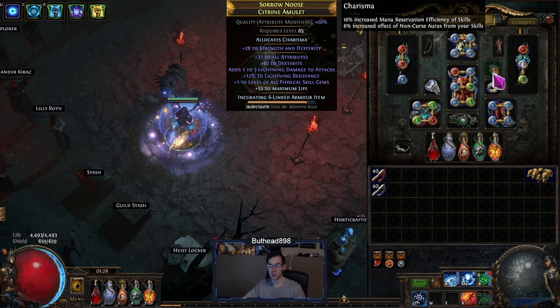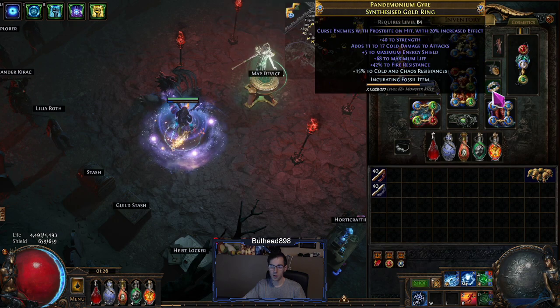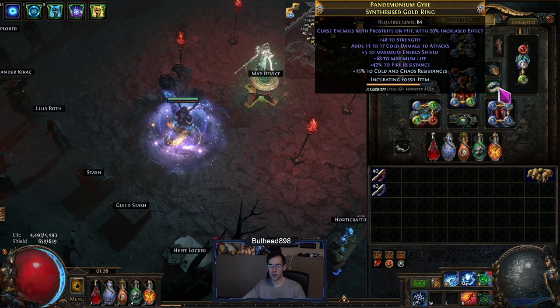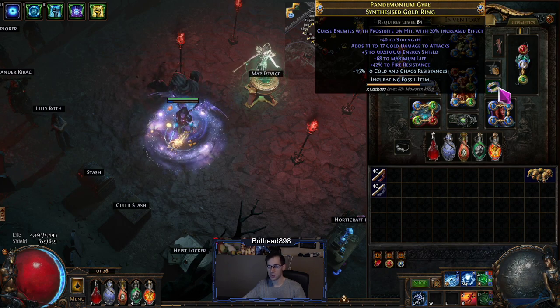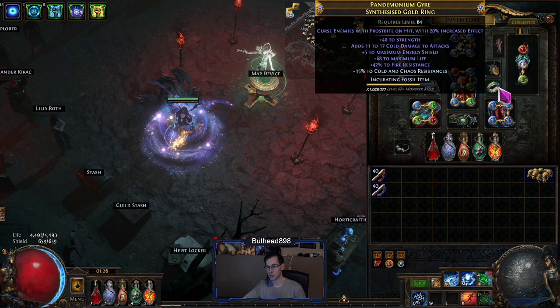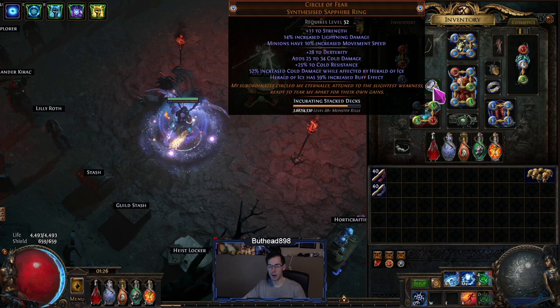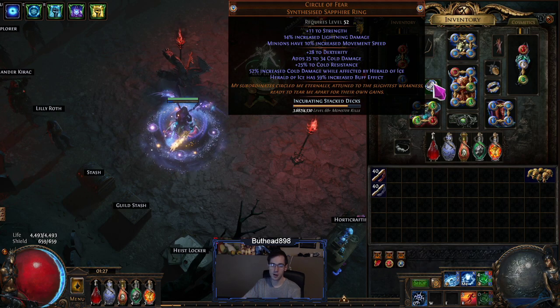For the rings, I would probably recommend getting one with curse enemies with frostbite on hit and just craft whatever you need. At the time I needed resistance, life, and strength, so I threw a bunch of fossils and something came out. The other ring is just a placeholder — a plus one power charge ring would be a lot better. It's just there because I had an open ring slot. It's pretty much just a buff with more damage.